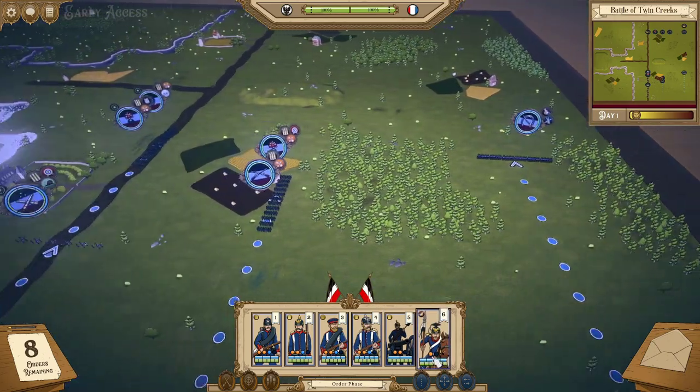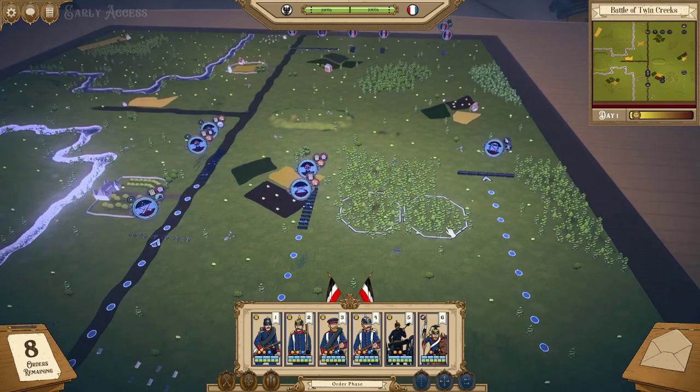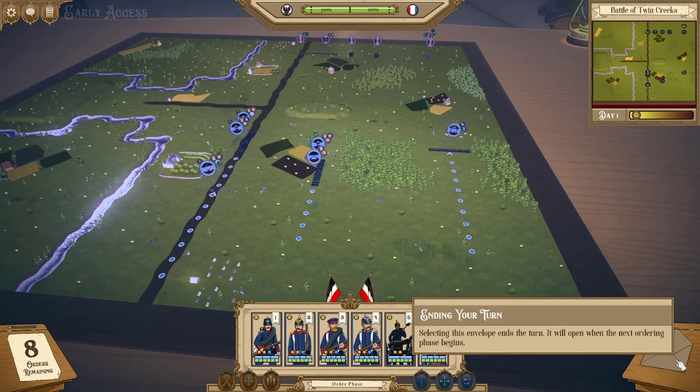My cavalry could theoretically charge if it had more movement speed or a carbine. All of my infantry can still shoot, but they're in march column, so firing isn't relevant to them since march column can't shoot. To end my turn, I'll click the envelope in the bottom right.